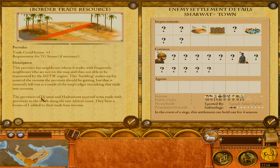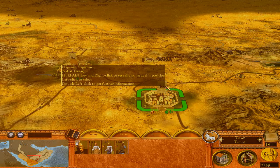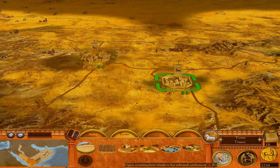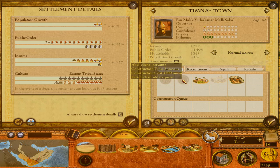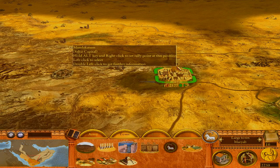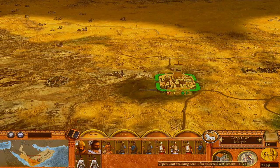Shabwat has fire Safia Latin and a border trade resource — trade good bonus plus one — and there's a lot to read which we'll do after conquering it. In Timna we can construct a royal governor or client servant; we'll go for royal governor down the line. But at the moment the most important thing is to deal with the poor harvest — get irrigated farmland or communal farmland — or build our force and move immediately to Shabwat to await the prince himself.